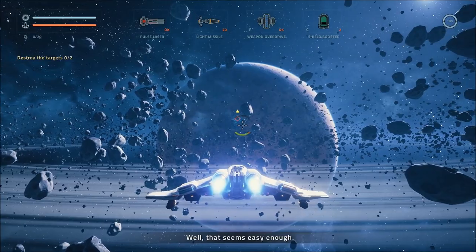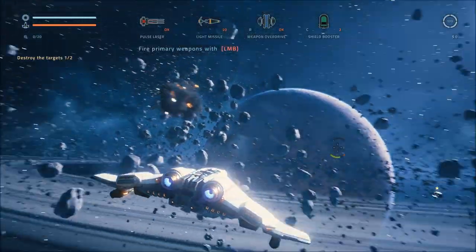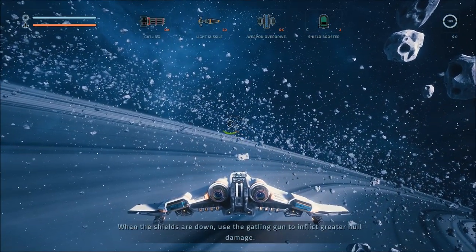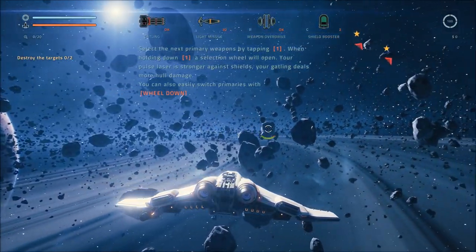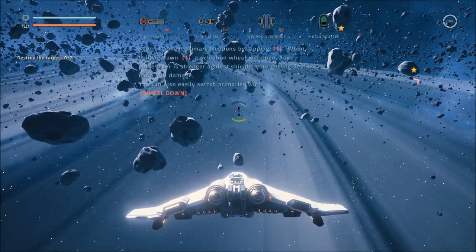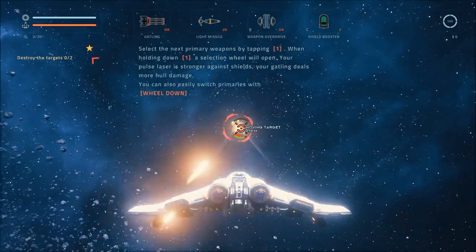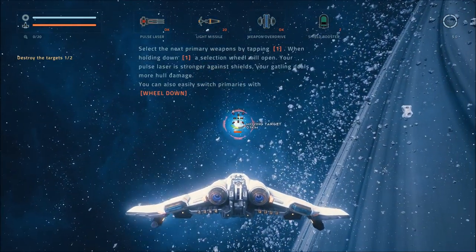That seems easy enough. The next targets have shields. First, use the pulse laser to deplete their shields. When the shields are down, use the Gatling gun to inflict greater hull damage. Select the next primary weapon by tapping one — hold down one and a selection wheel will appear. Your pulse laser is stronger against shields; your Gatling does more hull damage. You can also switch with your mouse wheel.